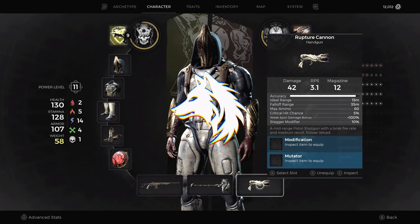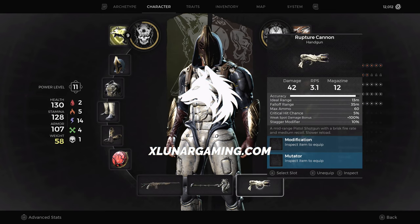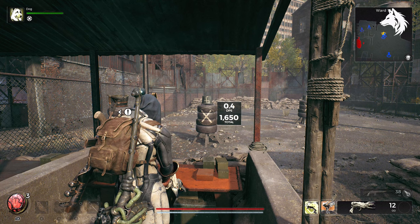Hi guys, Luna here and welcome back to another Remnant 2 Weapons Guide video. In this one we're finding a unique weapon called the Rupture Cannon.